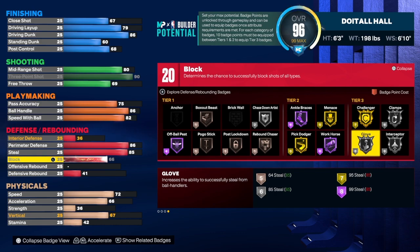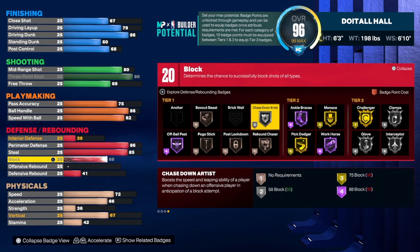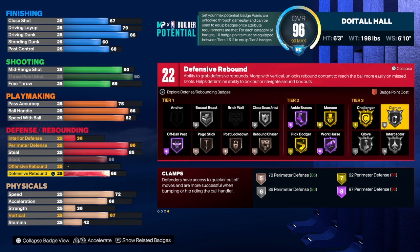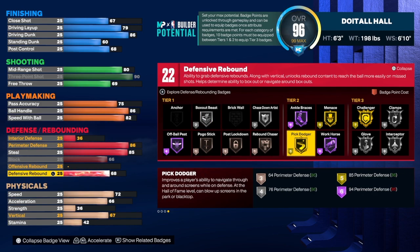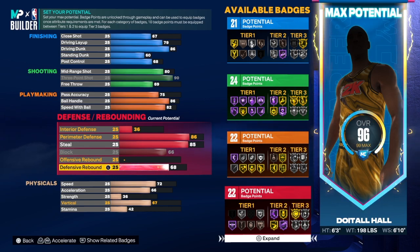For the block we're going to get that to 66 — the interior defense automatically goes up — and at 66 we get chase down artist. For rebounding, the defensive rebound goes to 68 to get an extra badge. In total we get 22 defensive and rebounding badges. For defensive badges I'd go with clamps, interceptor, glove, rebound chaser, chase down, box, pogo stick, and try to get intimidator as well.